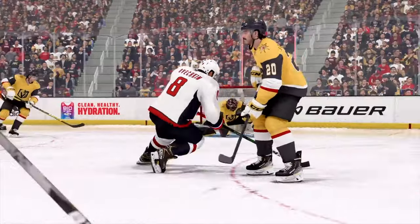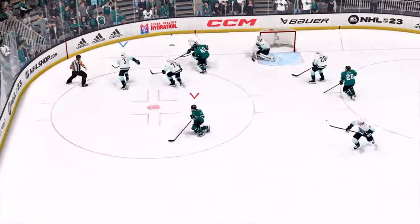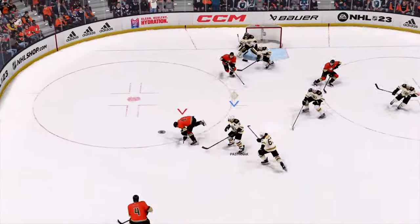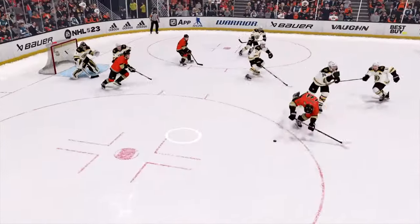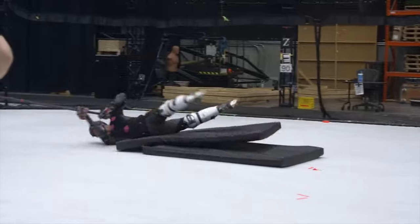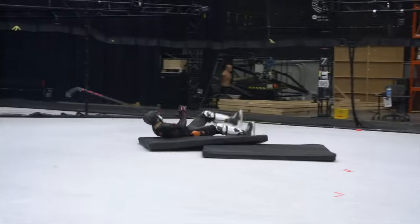We've also added a new mechanic where if you double-tap either shoot or pass while skating towards a loose puck, you'll be able to make a diving, desperation attempt at the puck. To make all these new desperation animations feel authentic, we focused on replicating real-world examples seen in the NHL. What started as a small set of 25 animations expanded to the over 500 you'll find in the game.